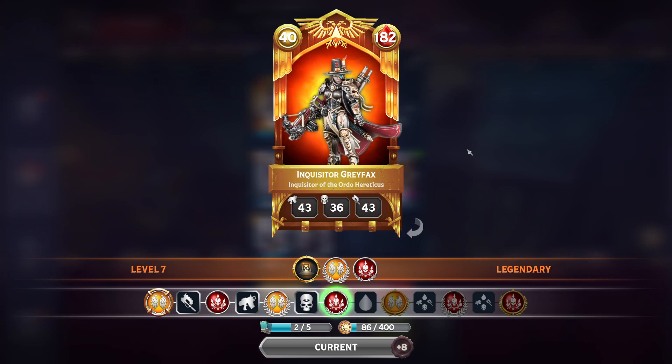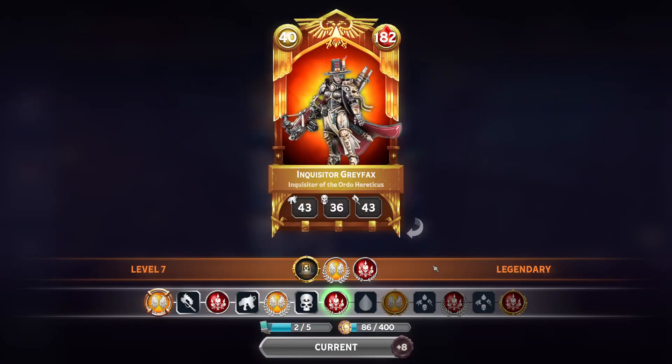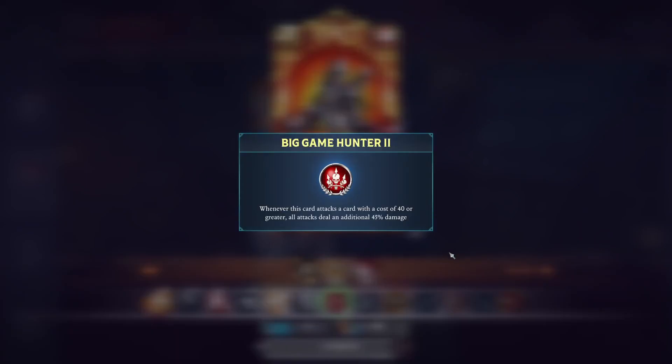These are her stats in progression. She starts off with Inspire. She's legendary, so she starts off at level one with her trait. Her secondary trait that was just added is Big Game Hunter. She will give a flat buff to all attack stats of every card that's in play with her, including herself, and that amount will depend on what level your trait is. At level three it's 25%.